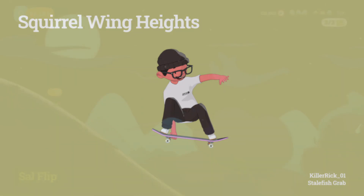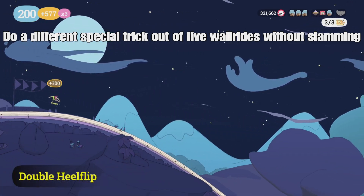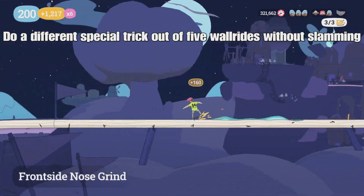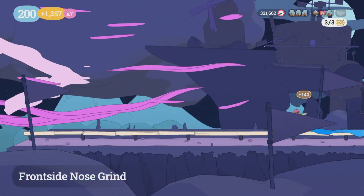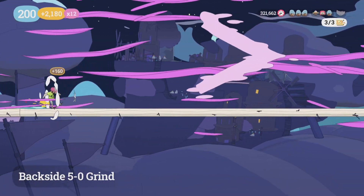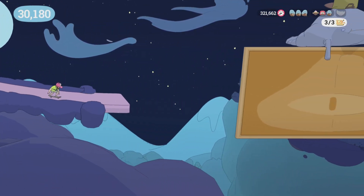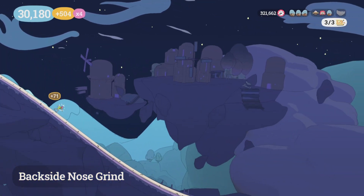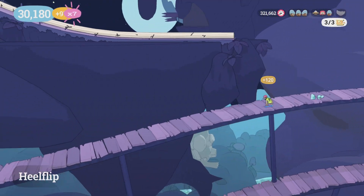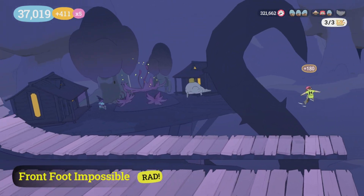Next up is Squirrel Wing Heights — on this one you need to do a different special trick out of five wall rises without slamming. Do your harder ones first, like the double kickflip, double heelflip, or the strawberry milkshake — the ones where you have to go up and back in a semi-circle. They're just harder to get off. Then do another one you're pretty comfortable with as your third, and for your final two, use the 720 flip and the south flip because they're really easy to get off.